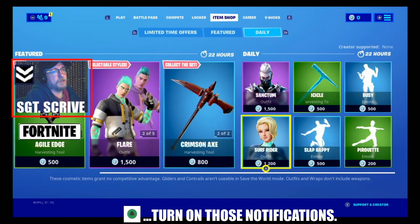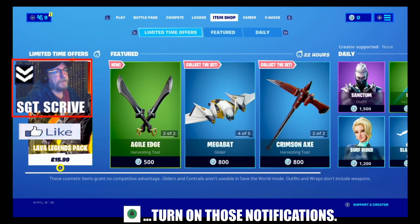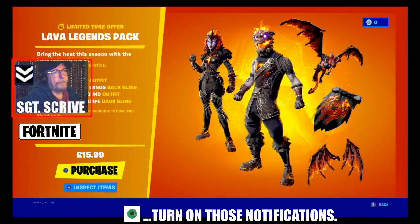Looks like all the Star Wars stuff has now left the shop, so I hope you grabbed that while you could. You can't. The Lava Legends pack is back in the shop, but let's take a quick look at that. So you get the Lava Wing Glider, the Molten Valkyrie outfit, the Molten Valkyrie wings, the Molten Battle Hound outfit, and the Molten Crested Cape — all for £15.99.